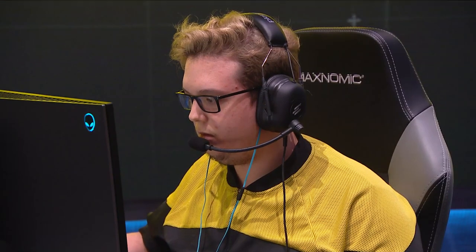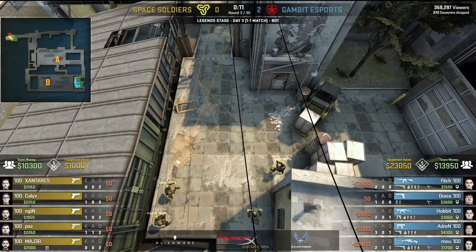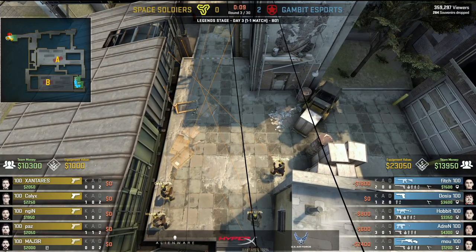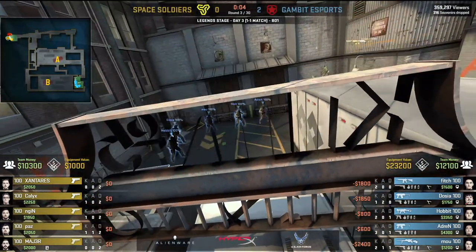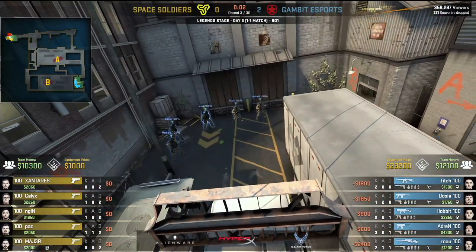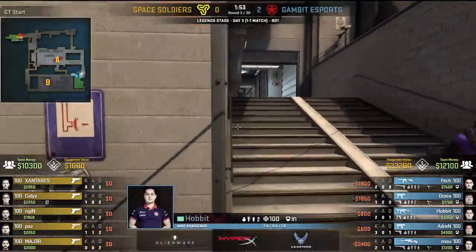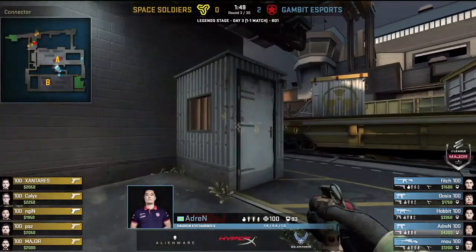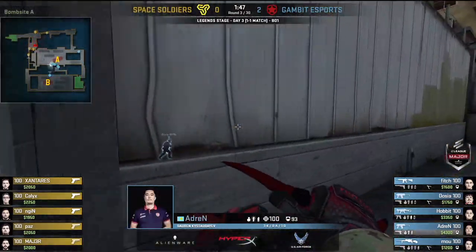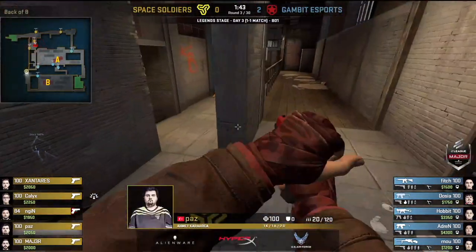The full force buy means there'll be no AWP on the buy round, and even without Kevlar there isn't enough money. They don't need a bomb plant, but they're beyond the point of investing to try and get that. It'll be a slow start for Space Soldiers — and that's perhaps exactly what Gambit wanted. Let's see how it plays out; it's all Glocks for Space Soldiers.